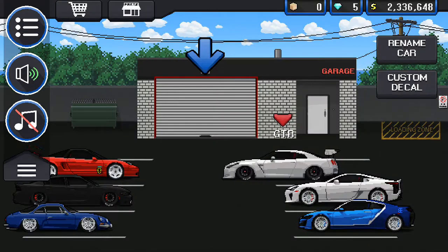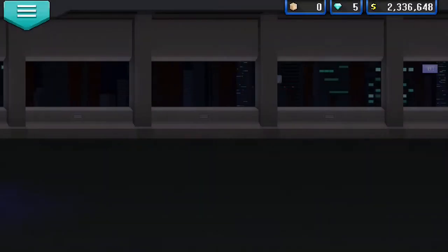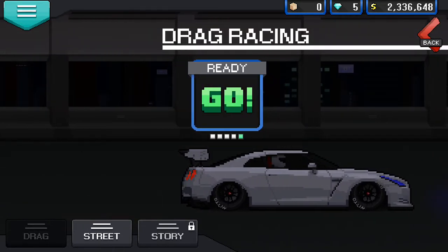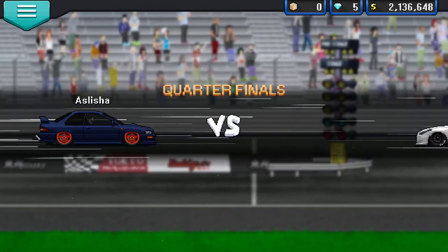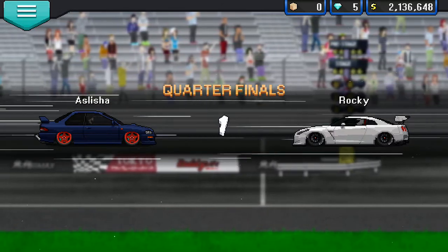Now I'll be showing you how to race. Go to the race button, go to Drag Tournament, 200,000, and start. When you start, shift into neutral because you don't have to do a burnout — this is an all-wheel drive car. When it hits one second, click nitrous.